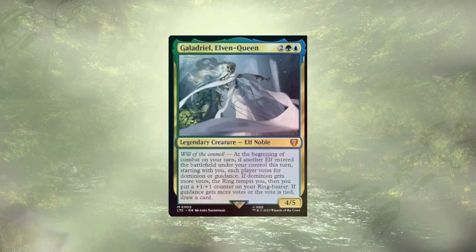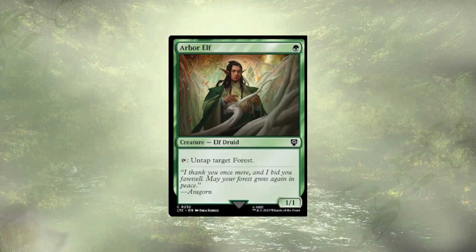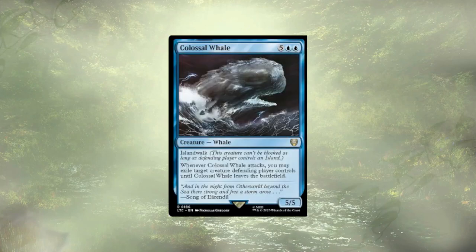Let's go over what we're taking out to make room for more elven scrying value. Leading the pack is Arbor Elf, who can tap a forest by tapping himself down. If we were going to be playing some enchantment-style ramps on our forests he'd have earned a place to stay, but that's just not the case with this deck. Colossal Whale is up next — one of our repeatable removal pieces that comes in the deck, making it hard to cut especially since it has island walk, but ultimately it just doesn't fit the theme of elves and scrying.